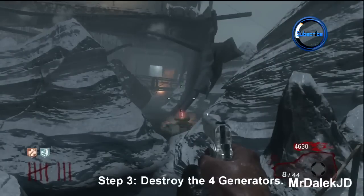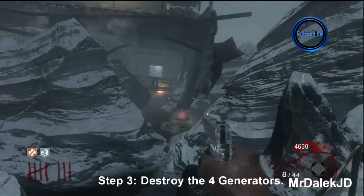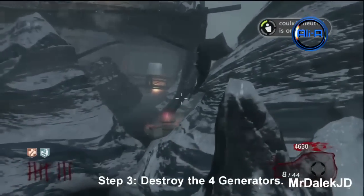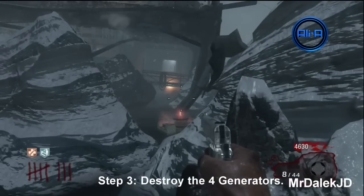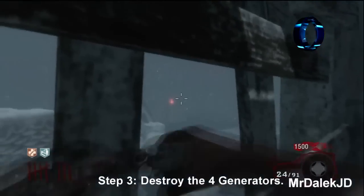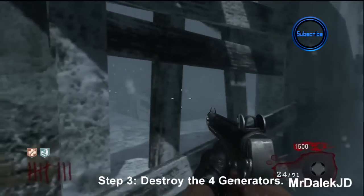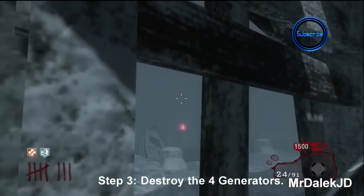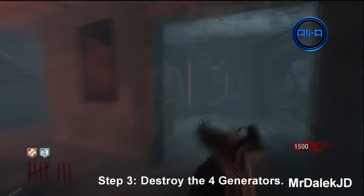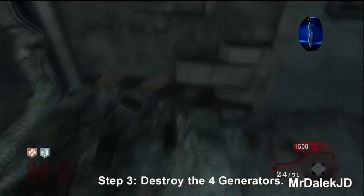The second generator is by the Juggernaut, or where you buy the Semtexes — this one was tough and took multiple throws, eventually destroyed on about the fourth attempt. The third generator is behind the lighthouse — you want to throw the Semtex through the far left little peeping square to destroy it, and that one was done in one throw. The last generator is by the door. Once you destroy that, knife the door and move on to the next part.